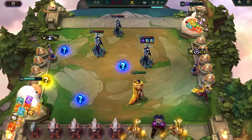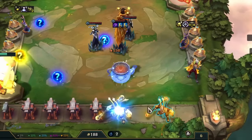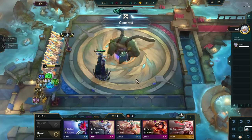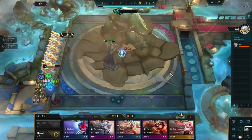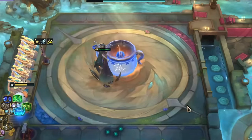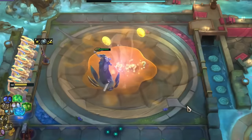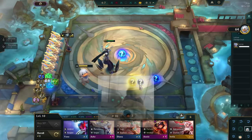Now I'm sure one unit everyone is wondering about is Lissandra. She has a mechanic that allows her to instantly take down the last remaining unit on the enemy board, and a lot of players have wondered if this works against the monster crab as well. This interaction did work during the PBE cycle and I'm happy to announce that it has not been fixed. Lissandra simply boils the scuttle crab alive and instantly takes it down — no problem whatsoever. You even get a bunch of bonus gold for it because Riot wants to reward you for being so clever.